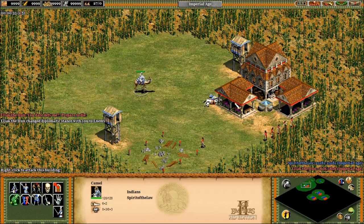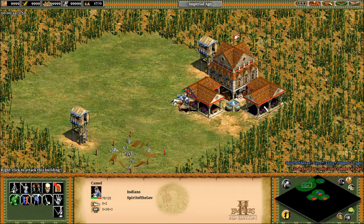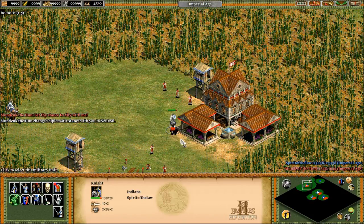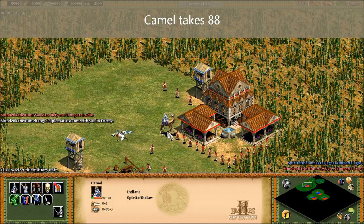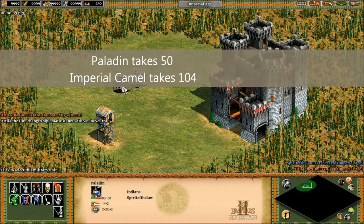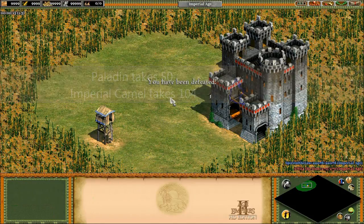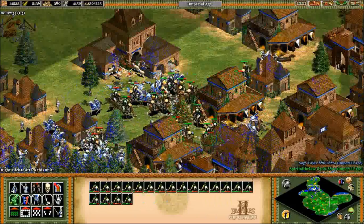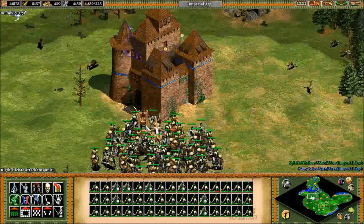Indian camels have one less pierce armor than standard Castle Age knights, so we'd expect them to take 16 damage from the town center — one more than the knight, maybe 19 if all the town center arrows do an extra damage. But testing it with identical upgrades against the same town center, the camel takes 33 damage — not 16 or 19. That's 18 more than the knight for every round of firing. If we fully garrison the town center, it does 40 damage to the knight on a clean shot, and 88 damage to the camel. In two shots, the camel's dead. Now let's try a similar thing against a castle in post-imperial. The paladin takes 50 damage from the castle, and the Imperial Camel takes 104. It's obvious that what the Imperial Camel gains in anti-cavalry, it loses in building fire resistance. These numbers get even worse once they research Heated Shot.